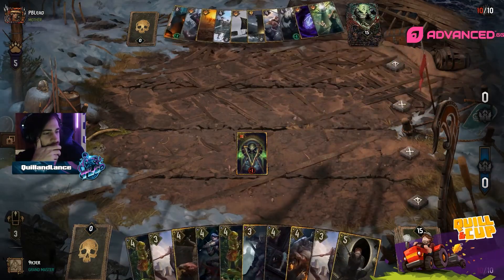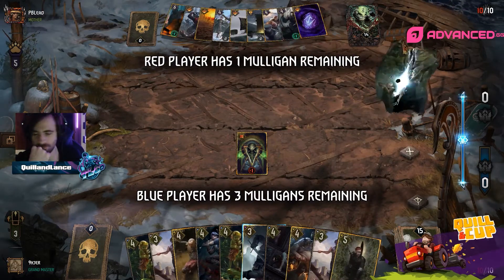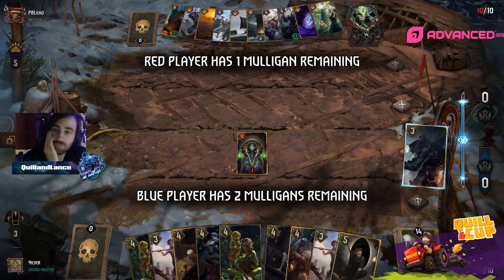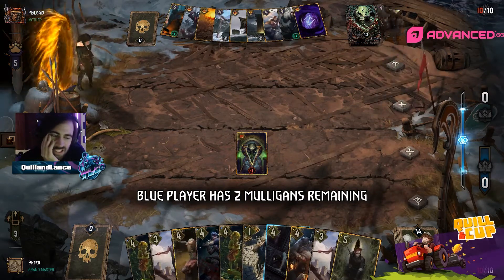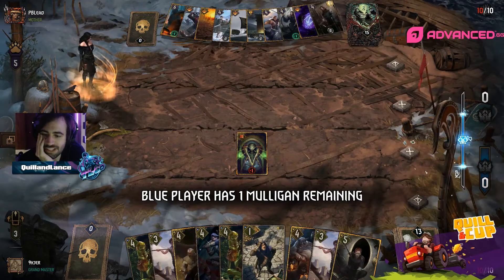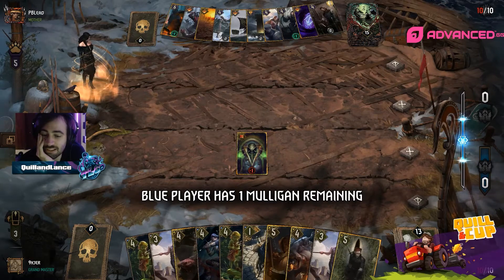Alright, we actually get to use the tournament client for one game. Taking Witcher on red or blue, and we have Queen's Guard Skelliga on red here. We see three engines in the starting hand of Nine Cager.